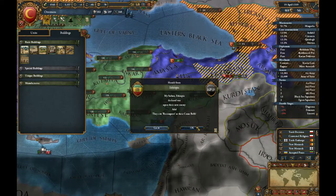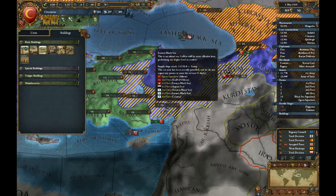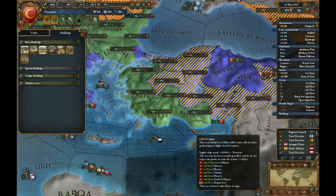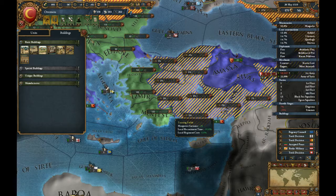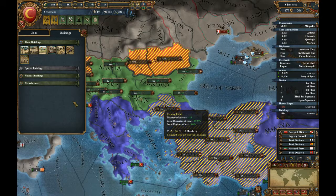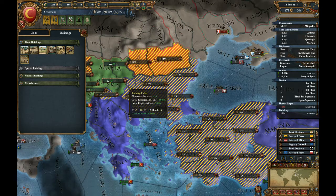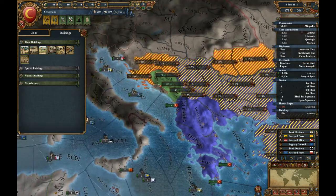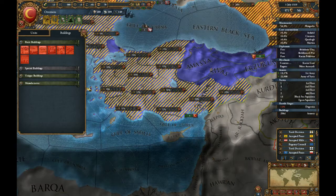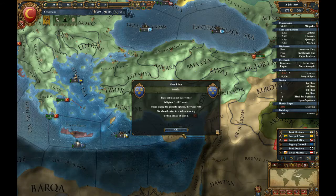Let's get some of these trading fields built. We can build a lot, which is nice. We have a lot of money saved up — or we did. We're also getting a lot per month, which is good. Let's get most of these built. Once they're built, it'll give us a huge, huge increase to our manpower. So I spent pretty much all my money on that, but I think it'll be worth it, especially if we're going to have to do a lot of military battles.